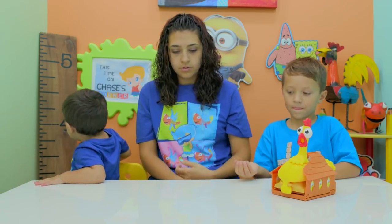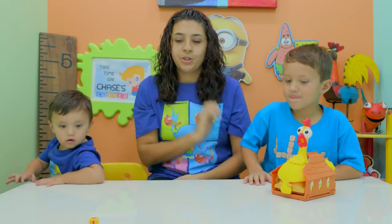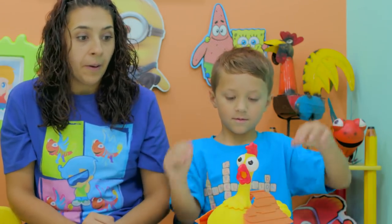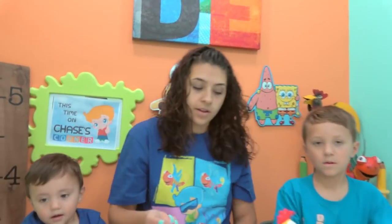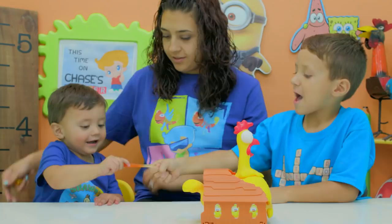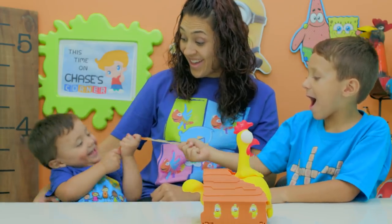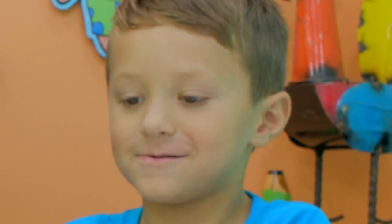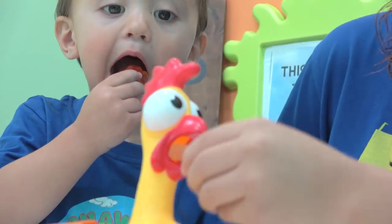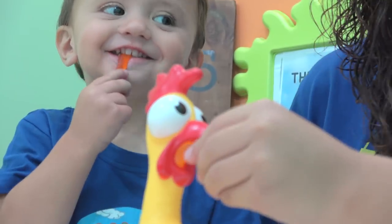Round one! You have to roll the dice. You got a two, so you press down on the neck two times. Mommy's next, but first we need Chase and Shawn to feed the chicken. You pull. Okay, now you got to feed the chicken. Shawn, are you eating it? You got to feed the chicken.